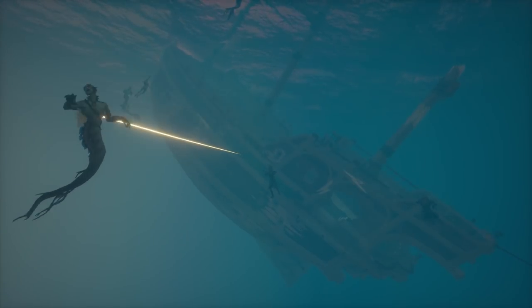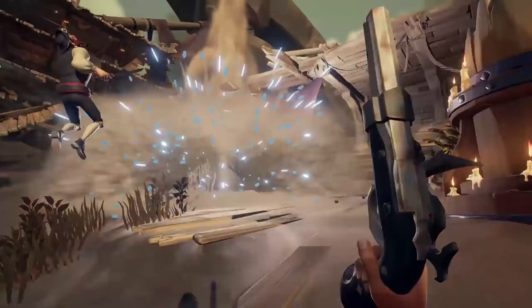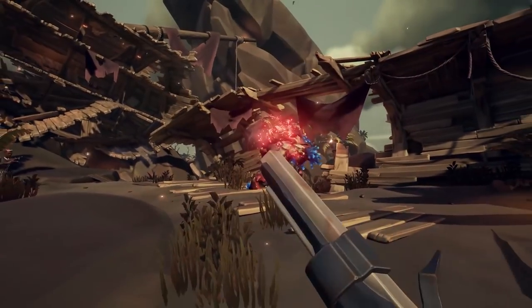Next, we have the Ocean Crawlers. There are three types here, and they are all pretty tough and unique fights. First, we have the biggest and the baddest of all the Ocean Crawlers, and that is the Crab. This guy packs a mean claw pummel attack, and it's best to keep your distance.